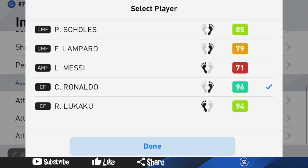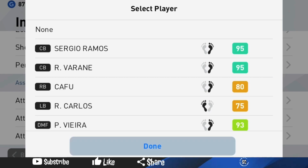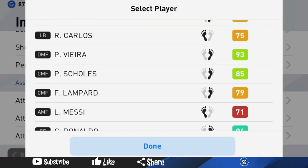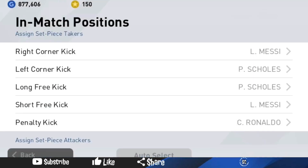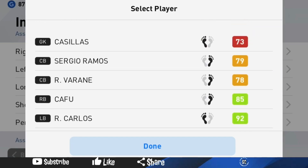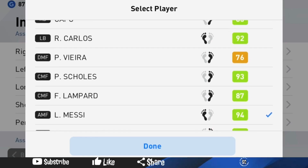The best thing to do is only have one defender in the set piece takers list, because if you don't score, your defense will be weak as you'll be without two defenders until they run back. The next thing to factor is selecting a good corner taker. Use a right-footed player on the left corners and left-footed players on the right corners for best results.